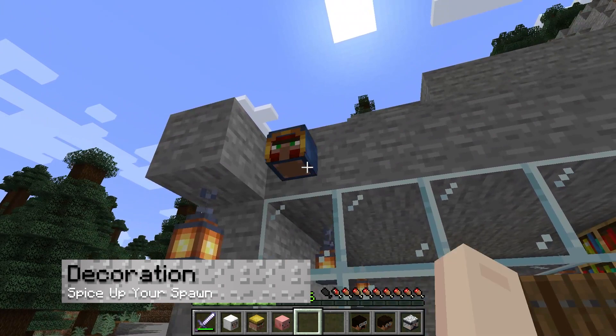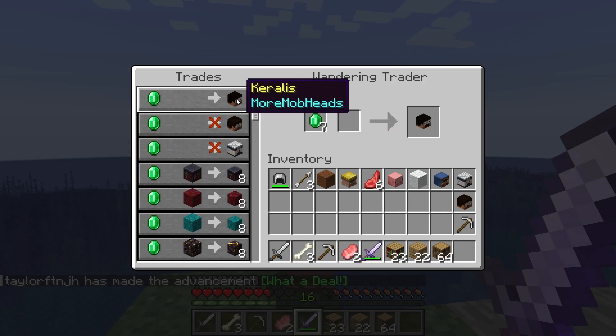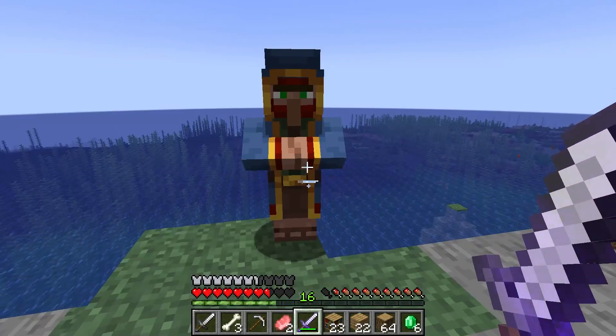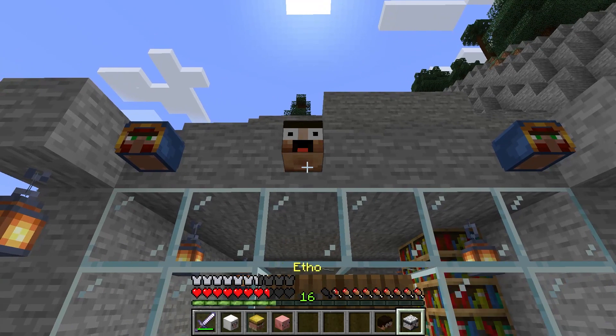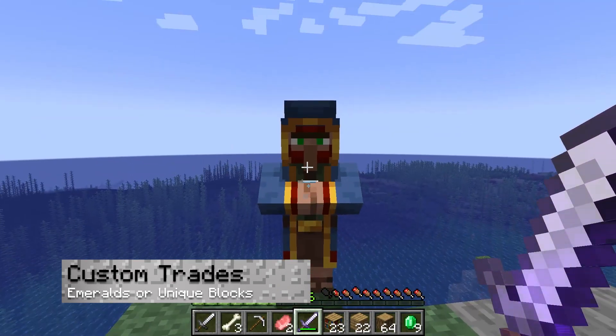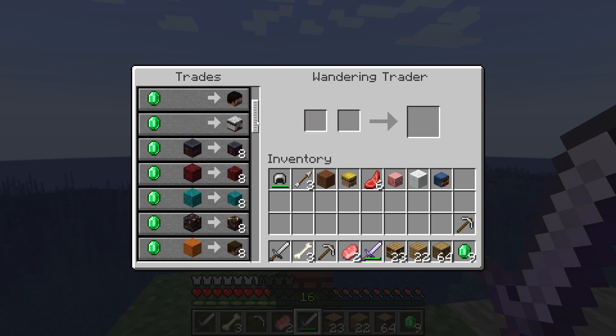Alternatively, block heads can be obtained and spawned into the world for decoration. These can be traded by wandering traders with custom heads that any lucky player can get. Using them in your base or other structures can bring it to life, and it's a great way to spruce up your world spawn or hub. As for the custom trades, they take emeralds or sometimes unique blocks to get the heads. This is the only way for default players to obtain these items, though of course it can be configured.